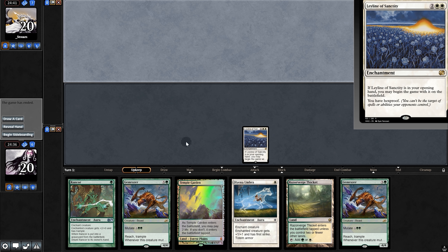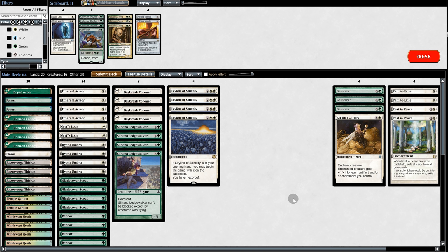Opponent concedes immediately. If only they knew what was in our hand — just nothing. Our opponent is very likely a red-black Lurrus deck, because why else would they insta-concede? So we're bringing in Rest in Peace and Path to Exile, and let's go to game two.